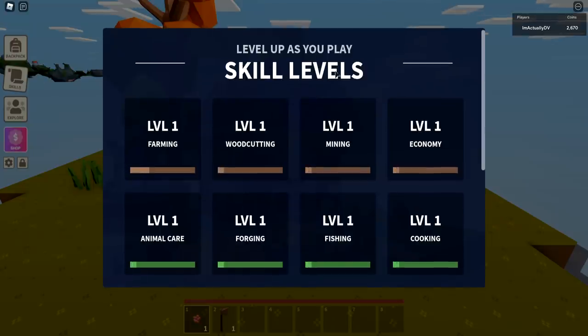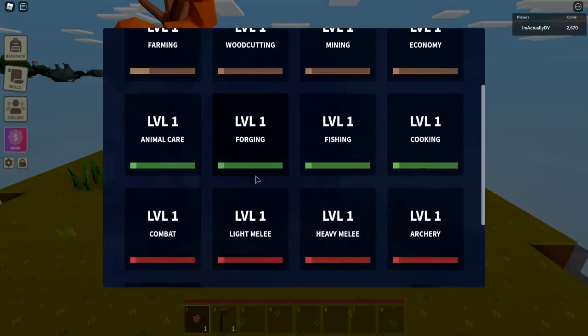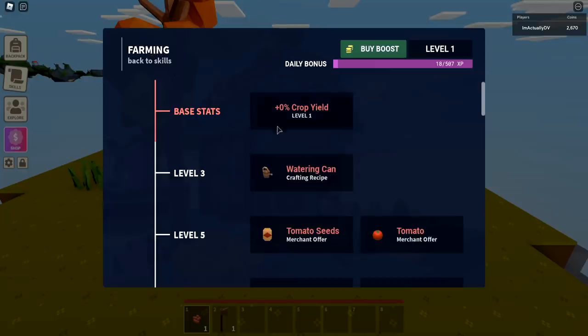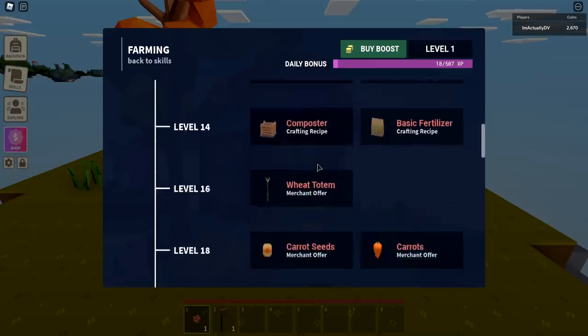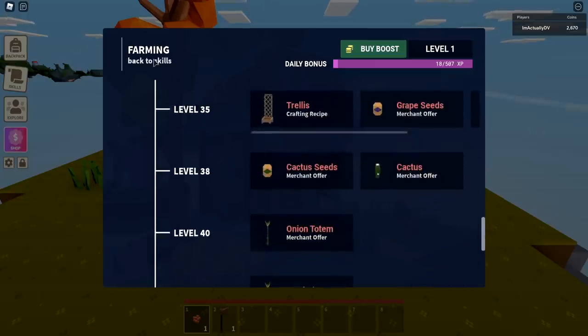Right here are the skills. These are all the different skills and levels that you have - these are the things you can actually level up in the game. Each one shows the current level and a progress bar of how far you're going. This account's pretty new, so all these are level one. Each of these have different things you can unlock. Farming - the base stats will actually grow the higher the level. So if I'm like level ten, crops will actually yield more stuff. If I harvest wheat, it'll give me more wheat.